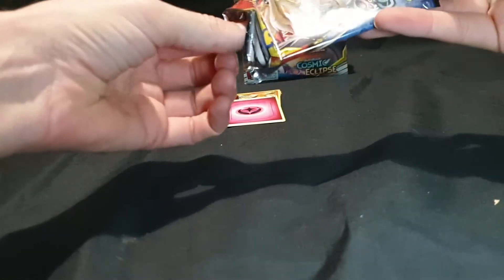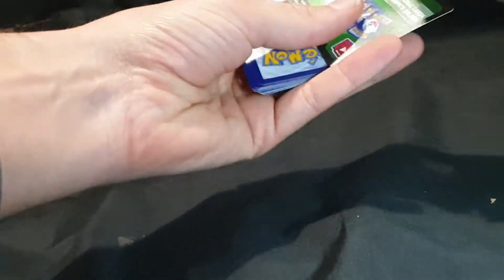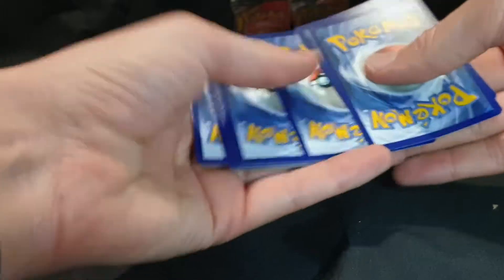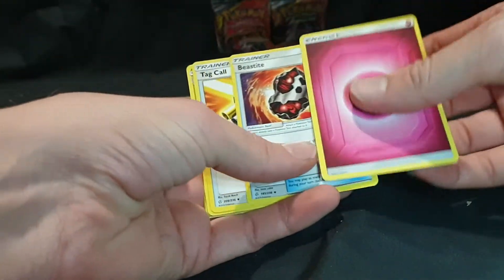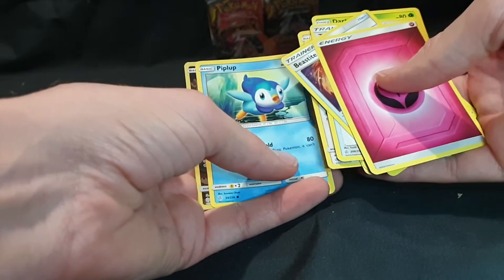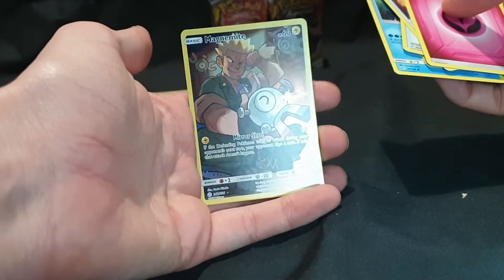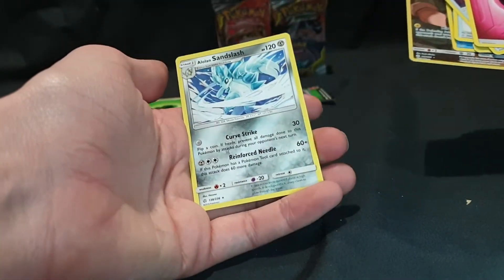Pack number 3. Energy, Beastite, Tag Call, Dart Tricks, Psyduck, Trapinch, Oddish, Rufflet, Piplup. We have a Magnemite full art card — that's awesome. It is a dull, but hopefully I can trade it for one of the ones I need. And we have Alolan Sandslash.